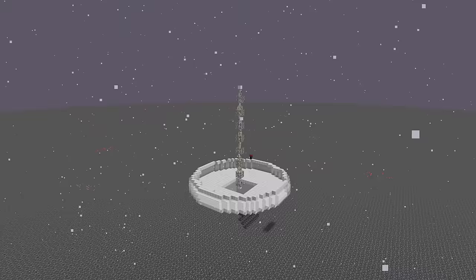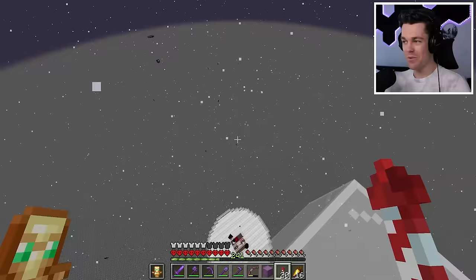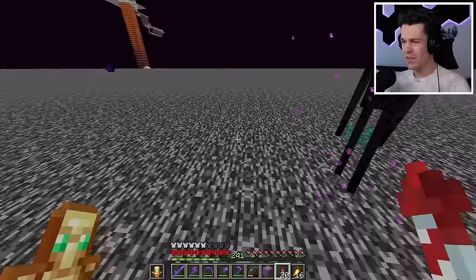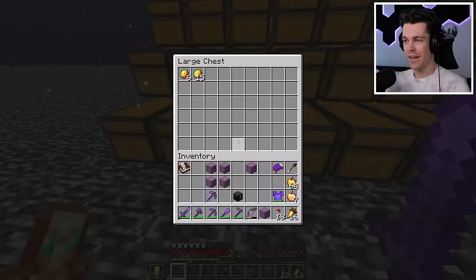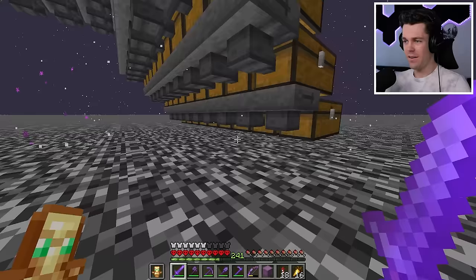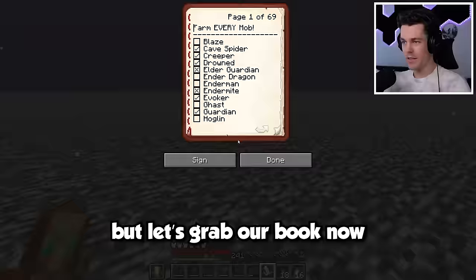It's all done and it looks like it's working pretty good. Look at how many endermen there are now - there's like 10 of them, and they're all holding stuff from a warped forest. I don't know what to do. Let's see if this is working - it definitely is, all the chests are getting items. So this farm is fully functional. Let's grab our book and cross off magma cube.